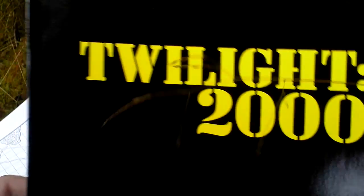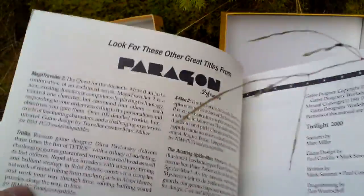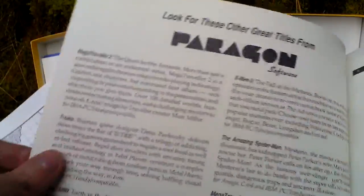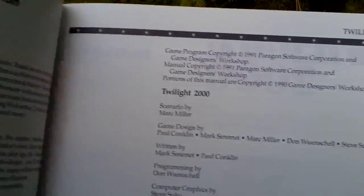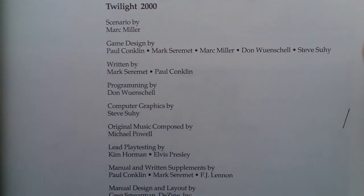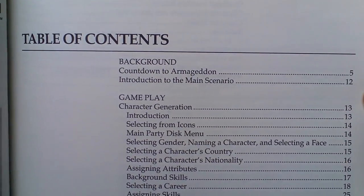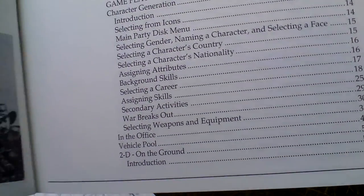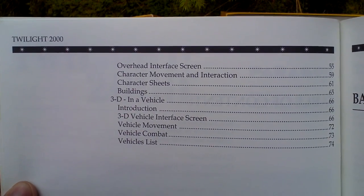The last thing in the box is the game manual. There's some advertising for other Paragon games and the credits. Table of contents — take a look at it. This manual is quite thick; as you can see it has over 70 pages.